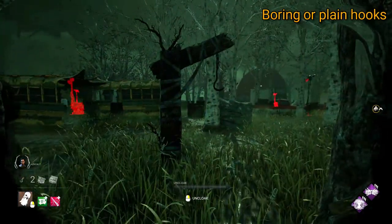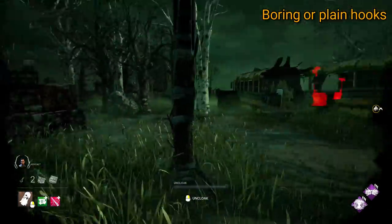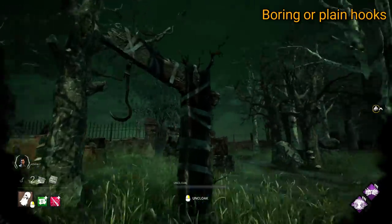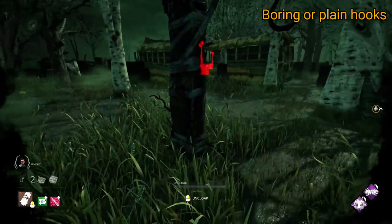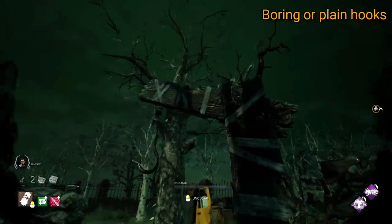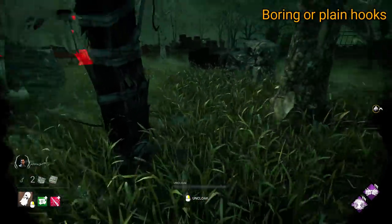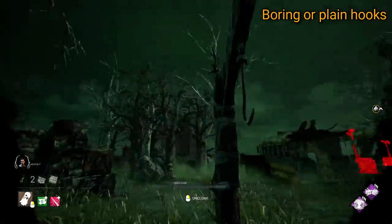Next we have Autohaven Wreckers. This hook, to the best of my knowledge, is trying to represent the Wraith more so than Autohaven as a realm. This hook is made of wood and is wrapped with a similar looking cloth to the Wraith's base cosmetic. The coolest element of this hook is the branches that twist awkwardly out of the top. I think it would have made more sense to include more car parts into this hook, almost like it had been scrapped together from the remaining parts found around Autohaven. I feel focusing on the Wraith's look was the worst route to go, instead of fleshing out the realm's personality.